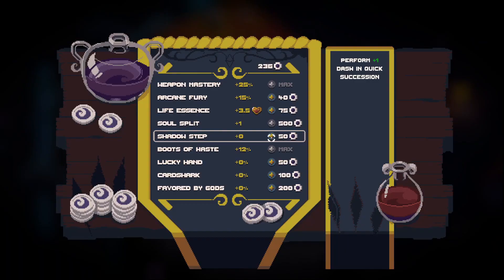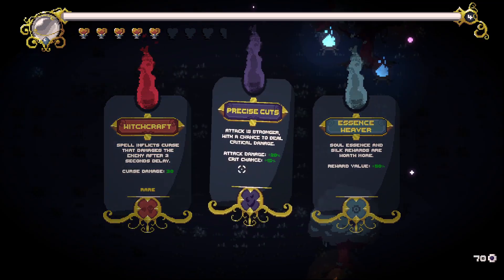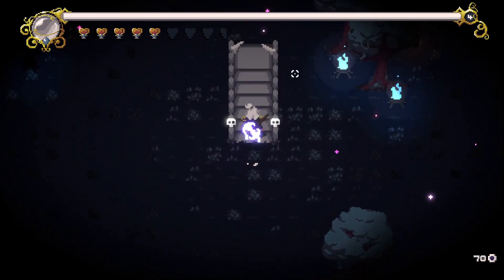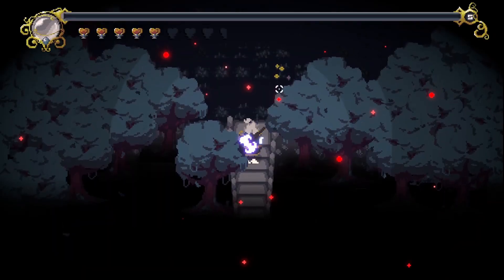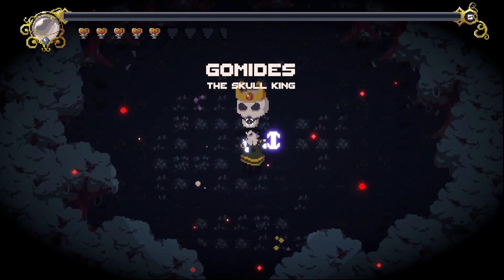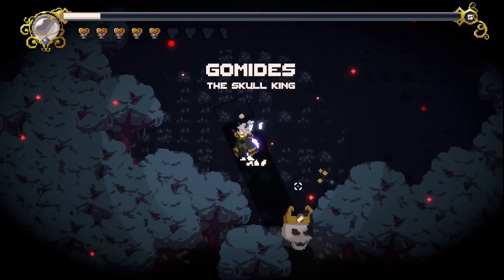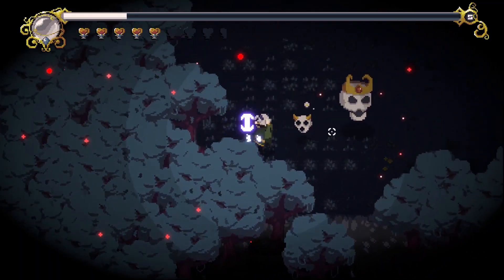At the heart of Hollow Survivors Prologue lies its fast-paced, adrenaline-pumping gameplay. Players assume the role of one of the few remaining Hollows, tasked with slashing through relentless waves of nightmarish creatures, all while ascending the Omnius Tower. The combat system is both engaging and intuitive, and offers a variety of weapons that cater to different playstyles. Whether you prefer the swift, precise strike of a Scythe, or the overwhelming power of a Great Axe, the game ensures that each weapon feels unique and impactful.